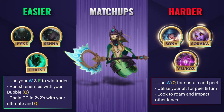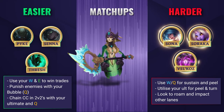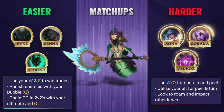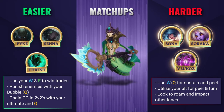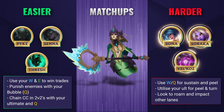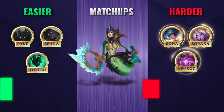Against harder matchups, you're going to need to hang back and focus on using your W to keep yourself and your AD carry healthy, whilst reserving your Q to peel. Once you reach level 6 and level your ultimate, you'll be able to turn the tides on any engagers whilst also using it to disengage and keep you and your allies safe. Your Q and R are fantastic at disengaging from enemy ganks as well as setting up for your own jungler. If you're really struggling, you can always look to roam and impact other lanes and try to put them ahead instead.